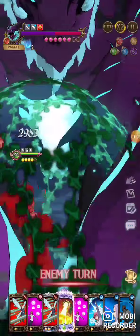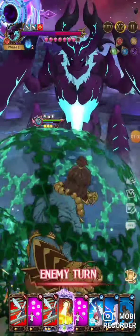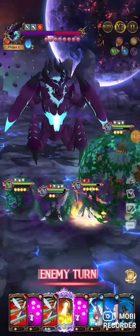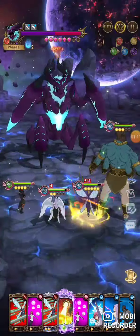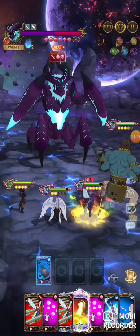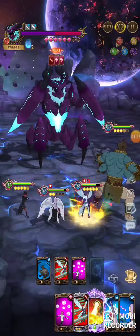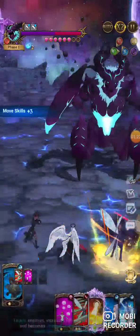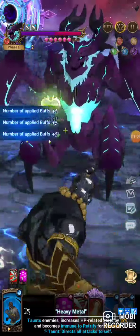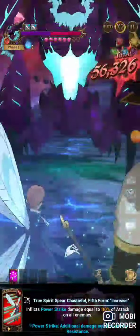I was hoping to get another rank up or another Margaret buff, but I didn't get it. For King's ult to hit the three hundred thousand damage mark, it needs to be six out of six and you need to have a level three buff. I don't have it, so I'm going to stall one more turn and see if I can get it next turn.